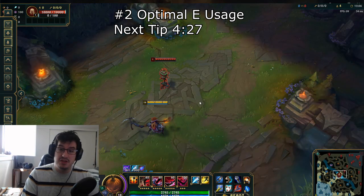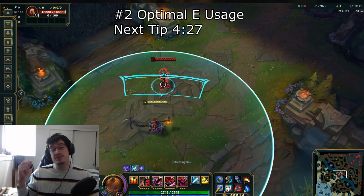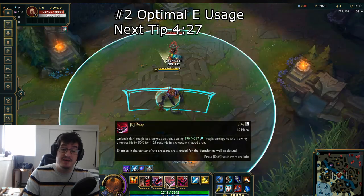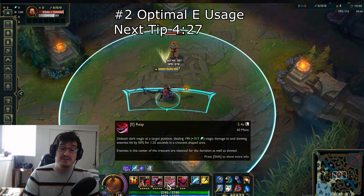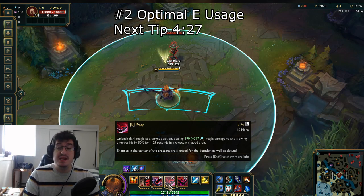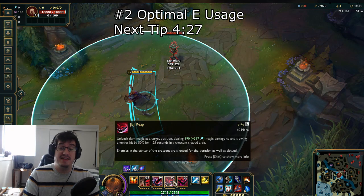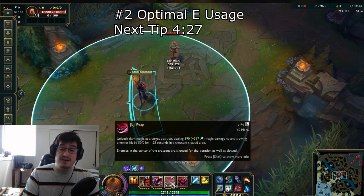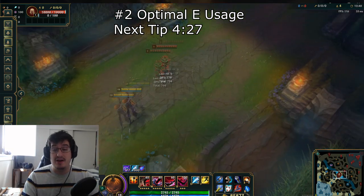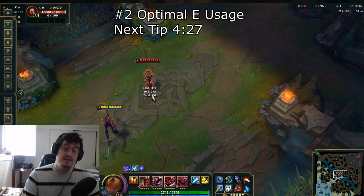Getting into tip number 2, I want to talk about the new E that is going to be really good and is going to separate the poor Fiddlesticks from the good Fiddlesticks in your approach to the game. With the Reap — the Silence — no longer being a point-and-click ability, you now have to hit the center of them, giving it a sweet spot similar to a Darius Q giving you the bleed and extra damage or an Aatrox knocking you up with the Q. How you want to take advantage of the new E is looking for guaranteed hits or higher percentage chances by doing a couple of things that will allow you to hit more of these silences on the target, as this is one of the most broken forms of CC.